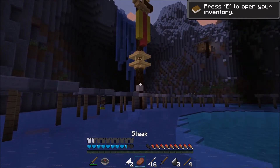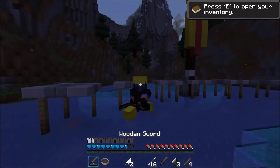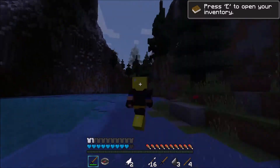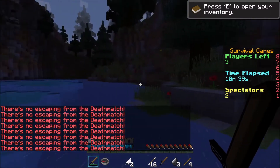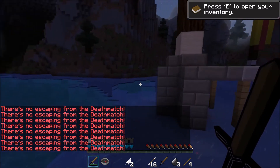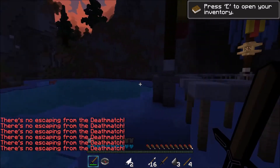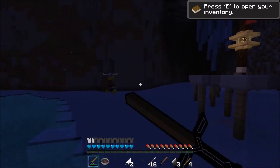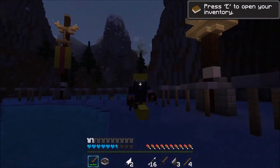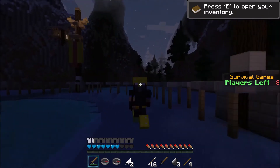The last thing: right after they die it just throws you back into the hub immediately. I didn't even know what happened — I thought I died. Maybe give it a little delay before tossing you back in the hub. I liked that you have to type backslash hub to exit, but I didn't even get to enjoy the victory. I honestly thought I died and got kicked out.